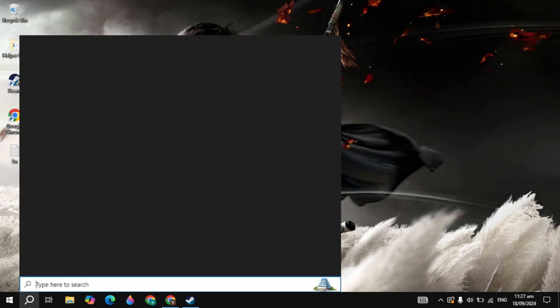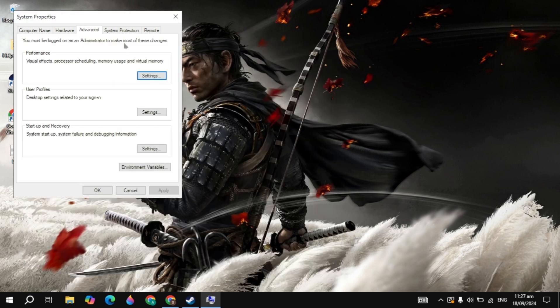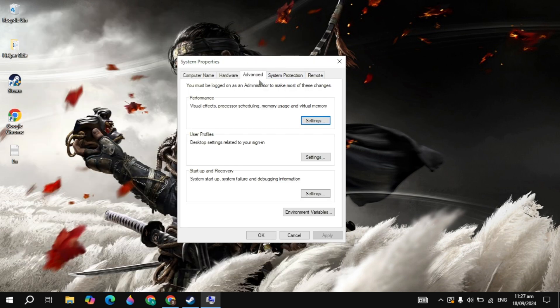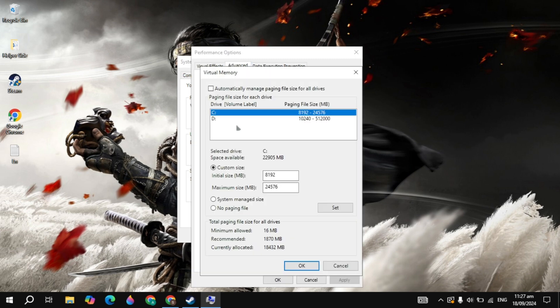The next solution is to go to the Windows search, type Advanced System Settings, and open it. Go to the Advanced tab at the top and click on Settings. Then click on the Advanced tab and click on Change. We are going to increase our virtual memory — whenever the game needs more resources to run, disk space is used instead of RAM. Select the disk where your operating system is installed, then click on Custom Size and uncheck the automatic option.